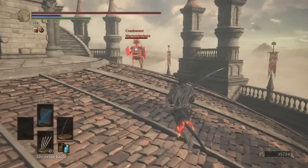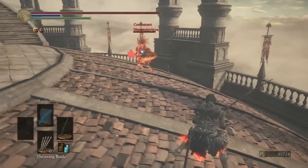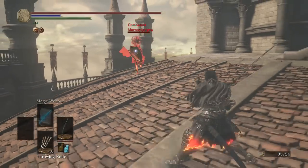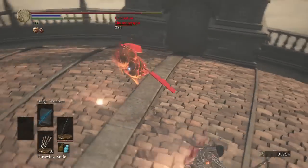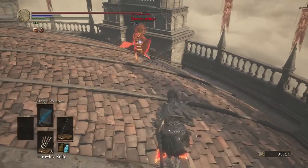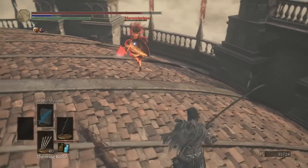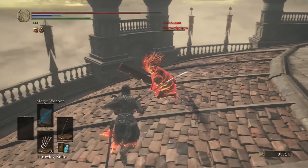Our opponent's got the butcher's knife. Praising the sun — a true sunbro with nameless king hair, Katarina armor, butcher's knife. I can't even tell what he has on his legs. Wow, that was the full force of that weapon art. 715 damage. Now he's sharpening up, trying to get some HP back. Too little, too late.